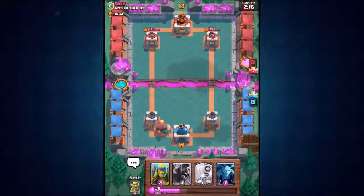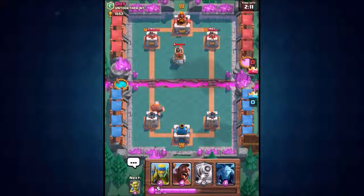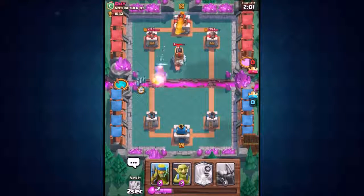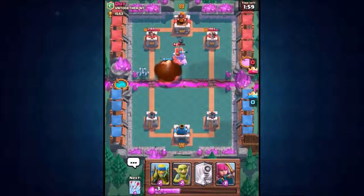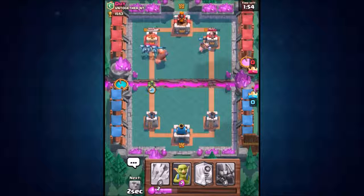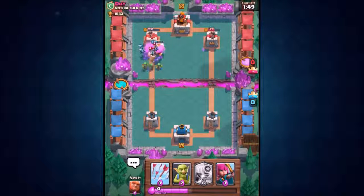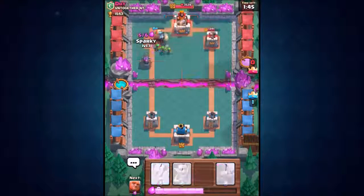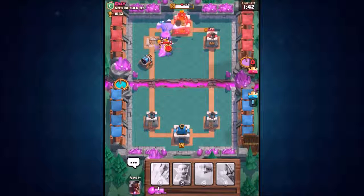Final chance to win 14,000 gems — leave a like and subscribe to enter. Now the hog rider goes straight for that bomb tower in the center. He threw a fireball at my giant — definitely one of the worst plays he could have made. That left tower is going to go down quickly with those supporting units. Now we can also drop in Sparky!